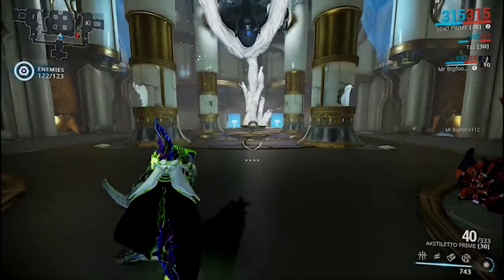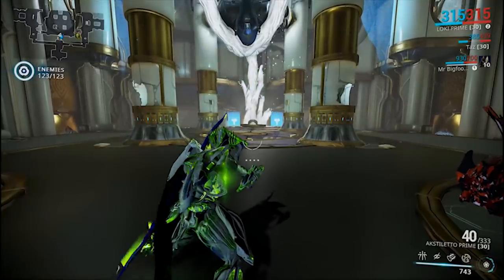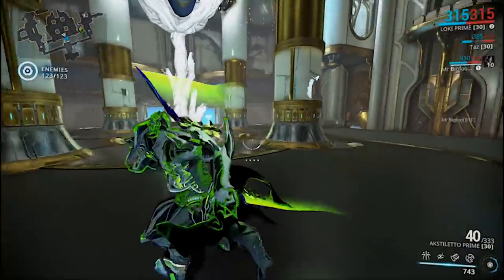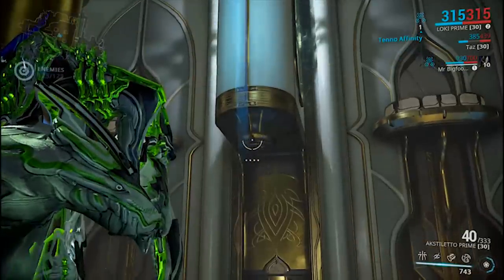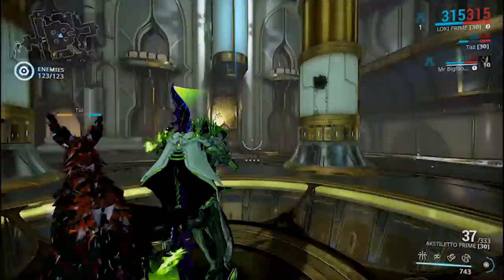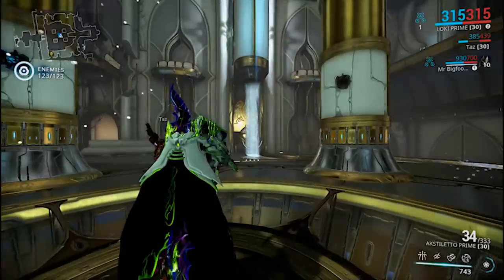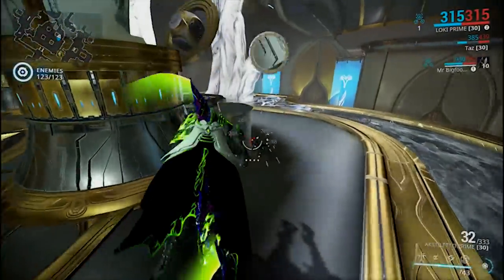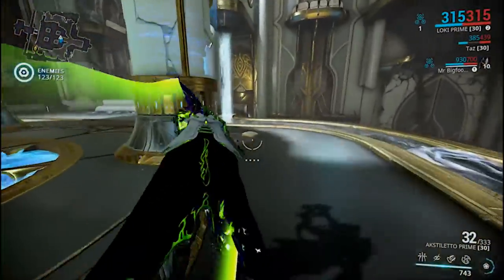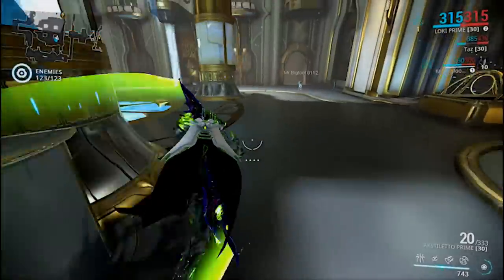The next puzzle we're going to take a look at is the Cunning Drift puzzle. Basically what you want to do — when you see this room — is stand in the middle and look for dripping water on the sides. Shoot those plates where the dripping water is coming out so that a whole bunch of water starts pouring out. Once you do that, run around the edges where these pillars are and shoot the plates that are holding down these little pop-up things. You want to shoot the plates off of those so they will pop up.